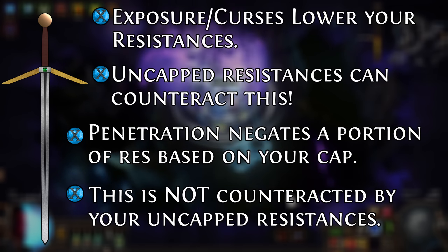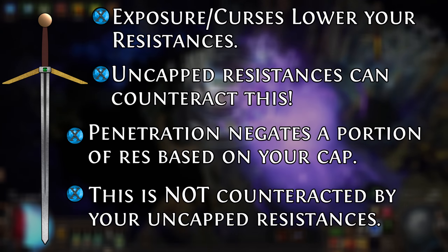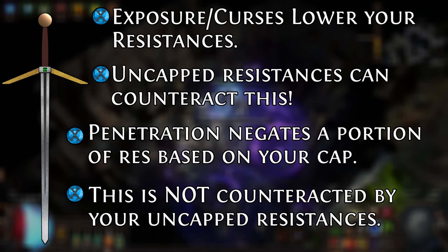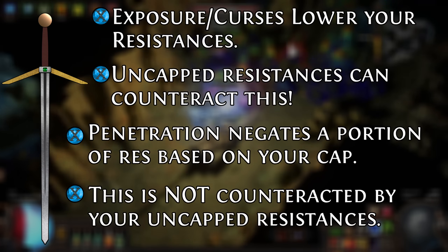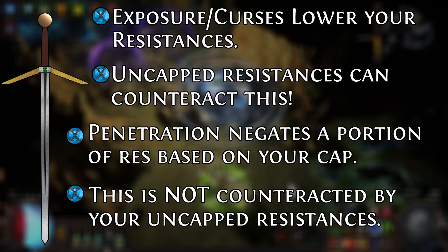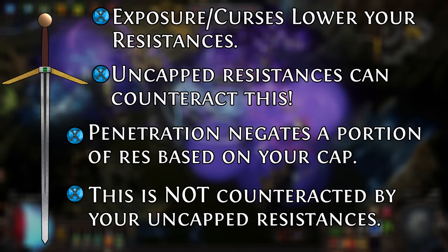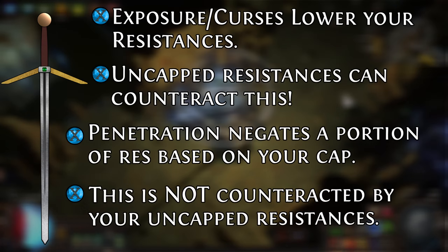However, if you are standing in one of Shaper's vortexes at the same time, that vortex is not penetrating your resistance. Only hits can penetrate resistances, and only hits that have some sort of penetration effect. This is baked into certain monster abilities or granted to players through support gems, ascendancy features, notables on the tree, or mods on your items. Because the vortex is damage over time, it would not be able to penetrate your resistances, and you would fully resist it with your 75% cold res.